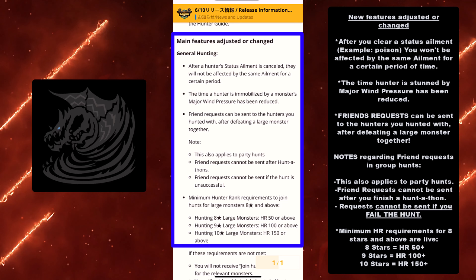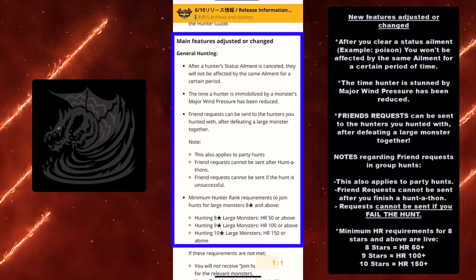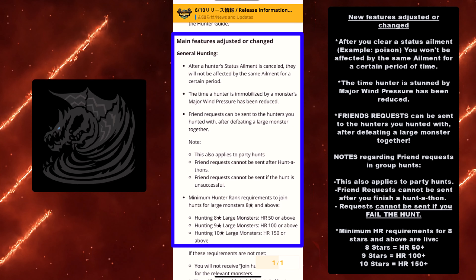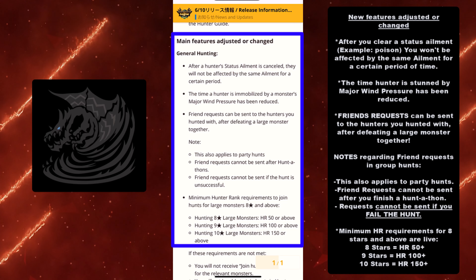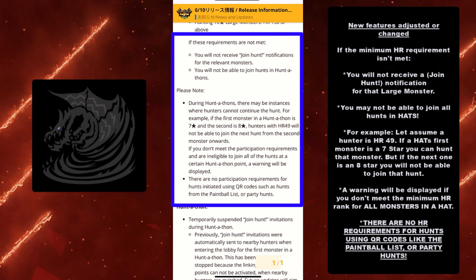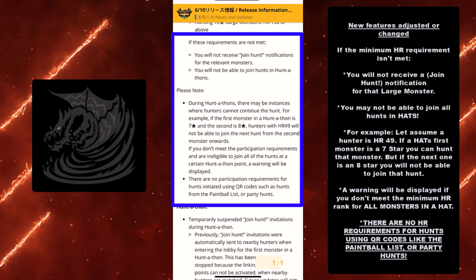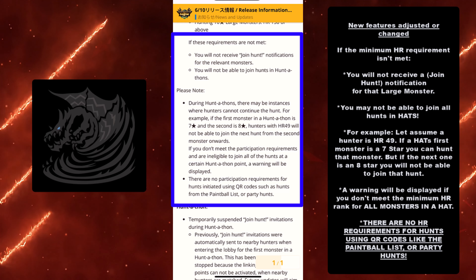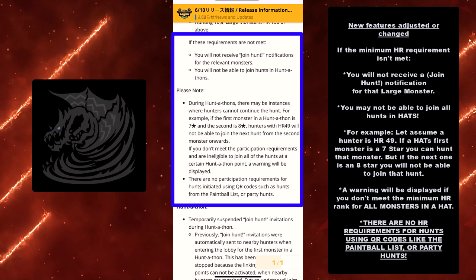The minimum hunter rank requirements for eight stars and above are now live. Eight-star monsters require Hunter Rank 50+, nine-star monsters require Hunter Rank 100+, and ten-star monsters require Hunter Rank 150+. If you don't meet the minimum hunter rank requirement, you will not receive a join hunt notification for that large monster. So if there's a hunt for one that's out of your league, you won't be able to see a notification for it.